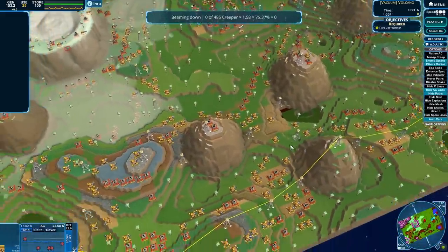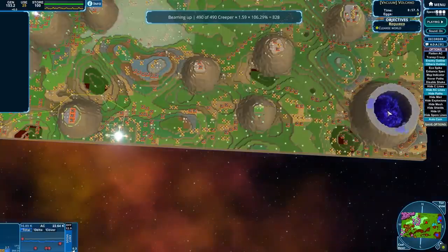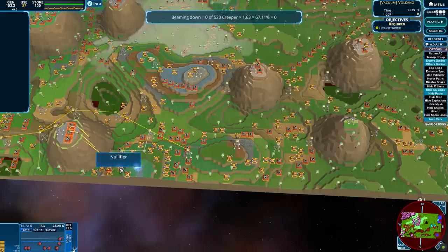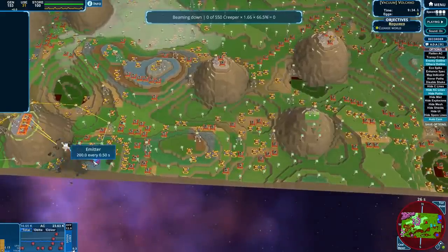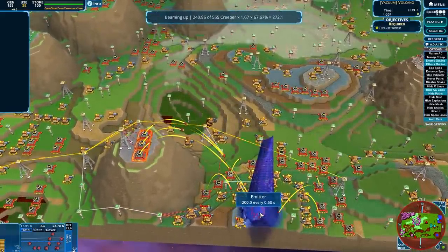Can we free up another emitter? Just the more creep that's coming out the better. One more — actually two more. There we go. We've got another big boy, a big strong boy on my front lines.